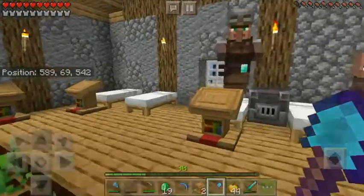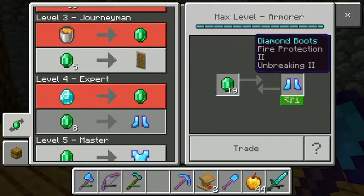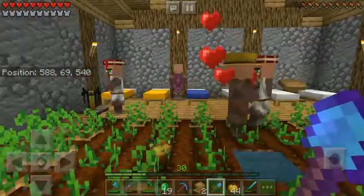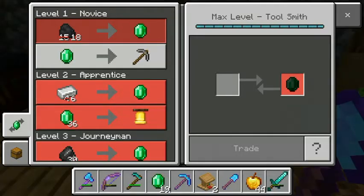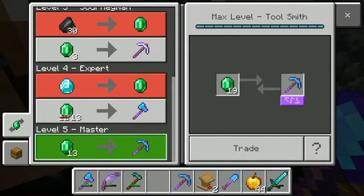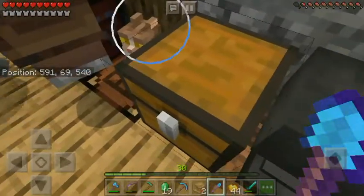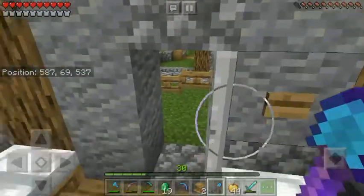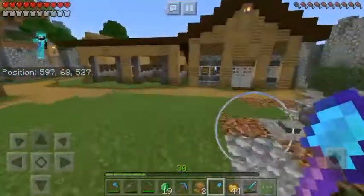We won't go to the End just yet — I need to upgrade my armor first before fighting the dragon. My friend Witchy hasn't been online much lately, but she'll get some good armor too before we fight. Around episode four or five we will fight the dragon, so that's for another time. Let's drop this stuff off in the storage room.